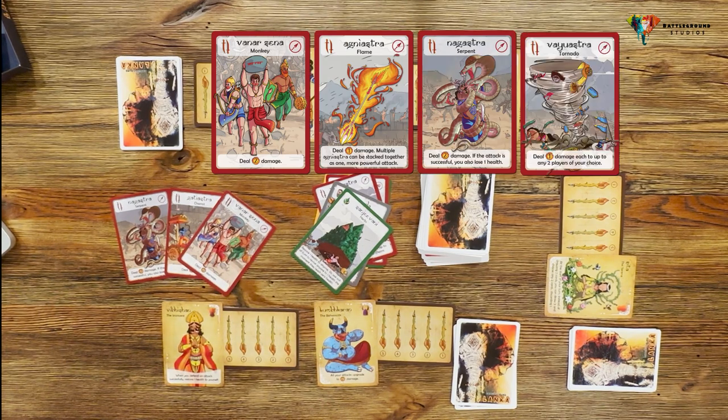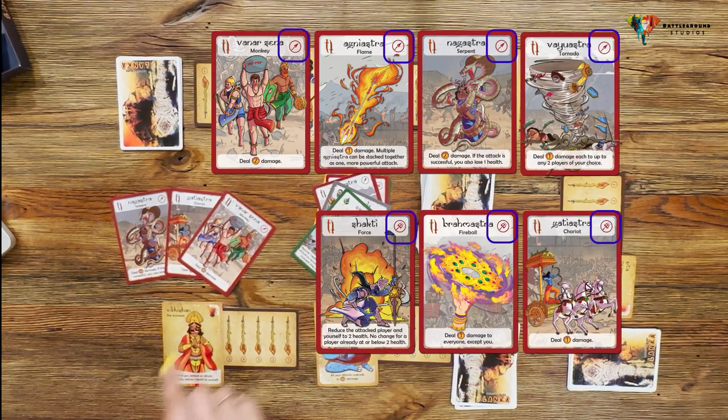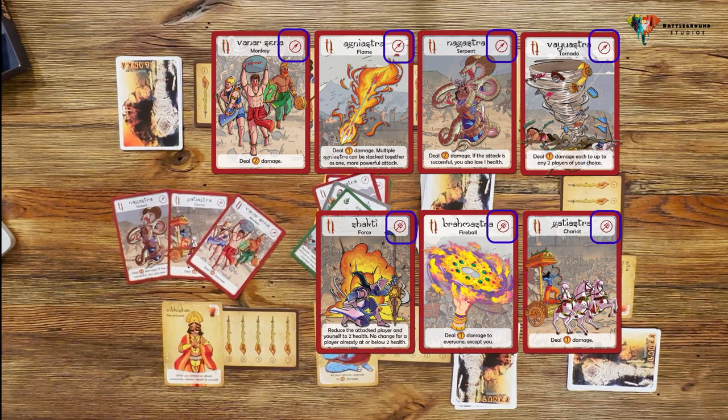Attack cards have two properties: a weapon shown on the top right corner, and a damage value listed in the description.